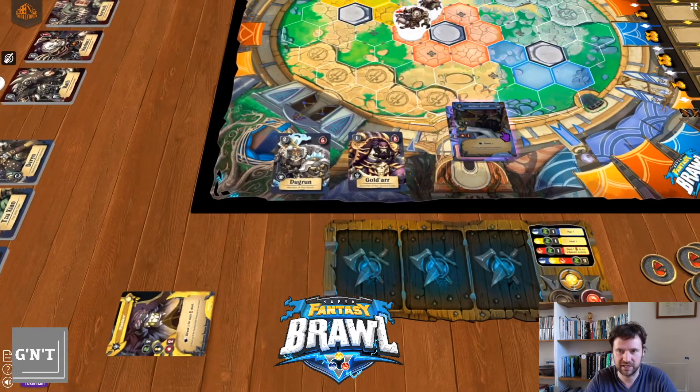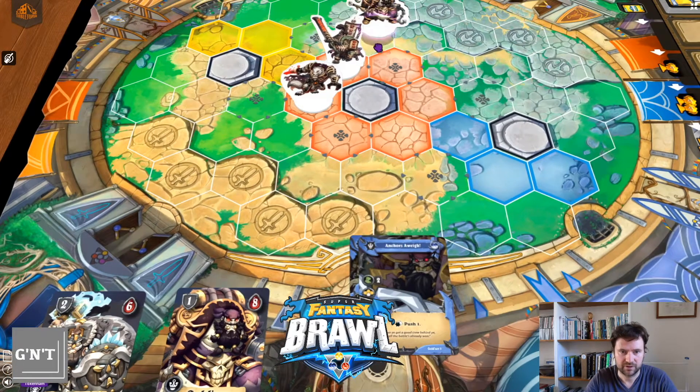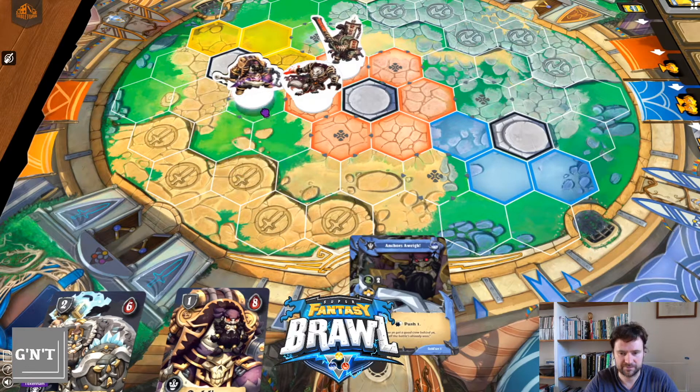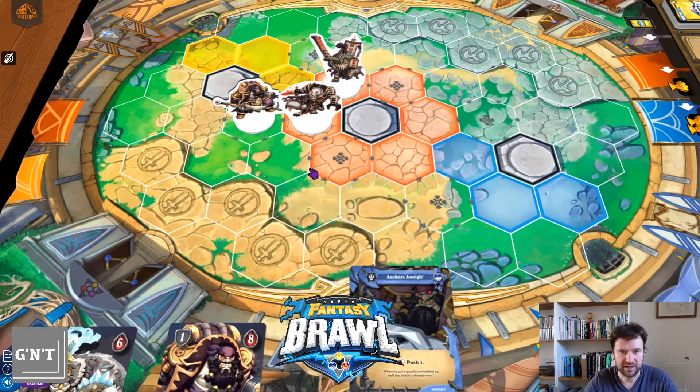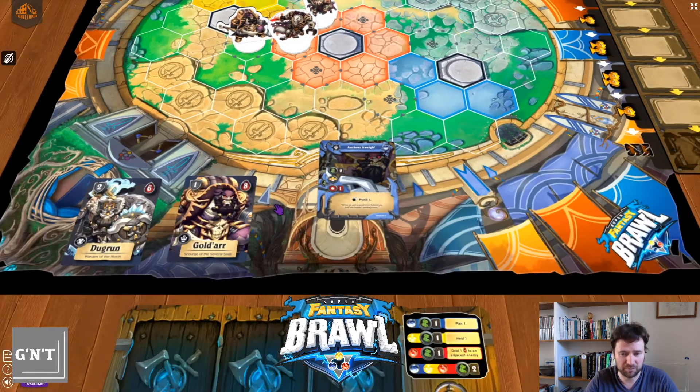Let's say instead of that card, we use an attack. Imagine he is here. First of all, you go from top to down. You don't have to move up to two — it's up to two, and again it's in any direction. Now, you can't quite get to this space here to do two damage, but that would be an optimal thing.